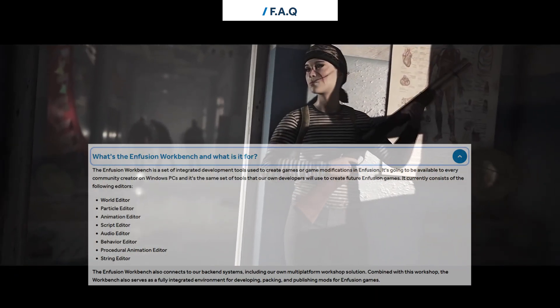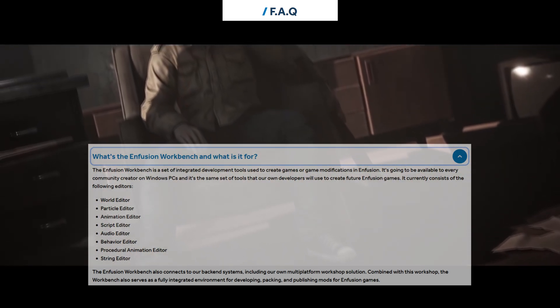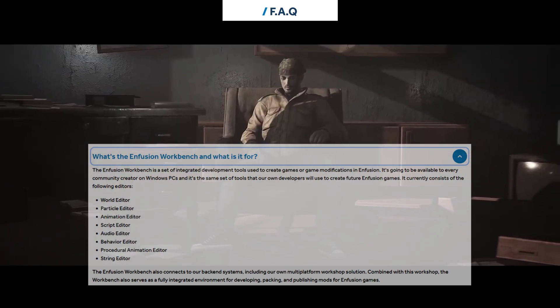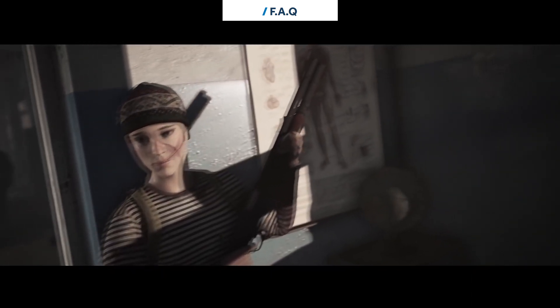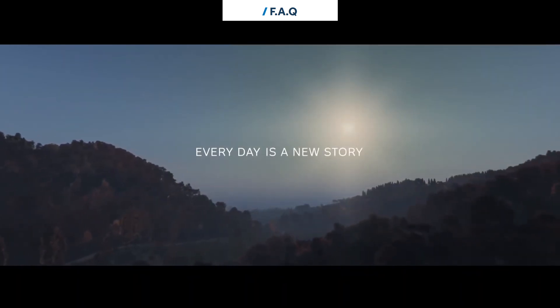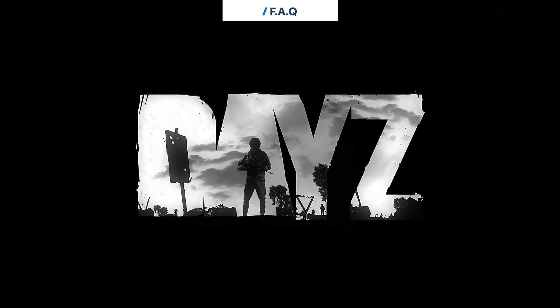It currently consists of the following editors: World, Particle, Animation, Script, Audio, Behavior, Procedural Animation, and String Editor. The Infusion Workbench also connects to our back-end systems, including our own multi-platform workshop solution. Combined with this workshop, the Workbench also serves as a fully integrated environment for developing, packing, and publishing mods for Infusion games.